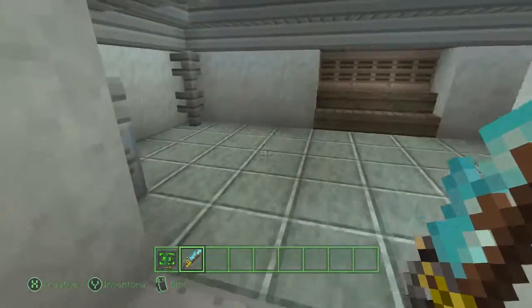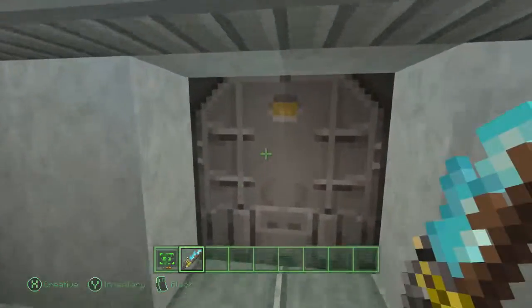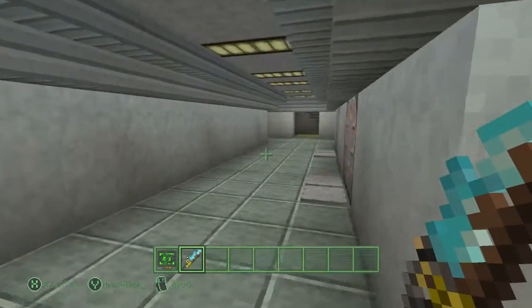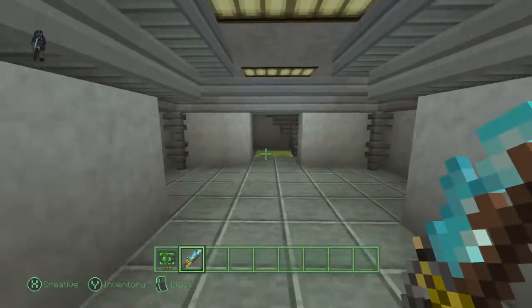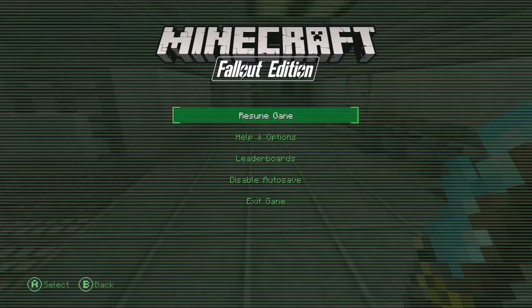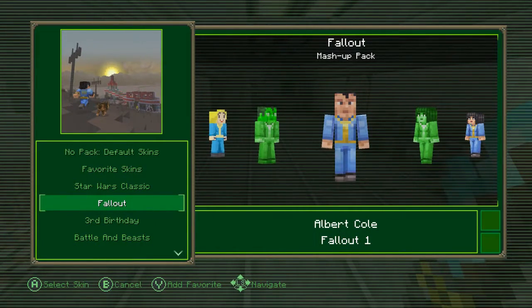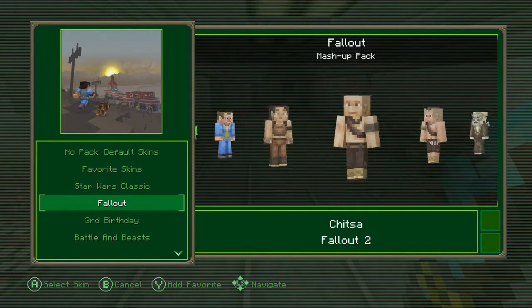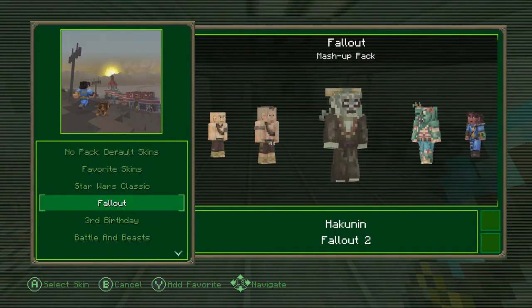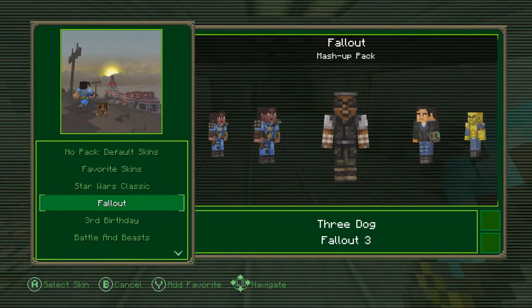They changed all the music discs — this song is from Fallout! Oh man, I'm in love with this one. Oh don't tell me I got lost — no, I didn't. Even that's different — sweet! You got Vault Boy, Vault Girl, Albert Cole, Natalia. Oh you get a green version — I was confused. Wow, what are you? Oh, Harold the tree guy, Lone Wanderer, Three Dog!